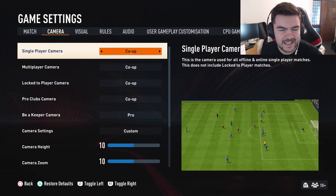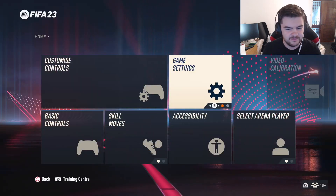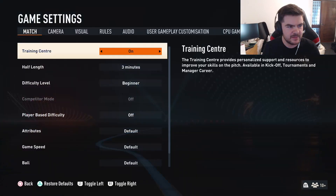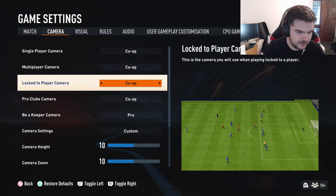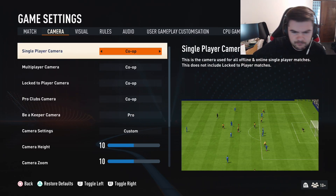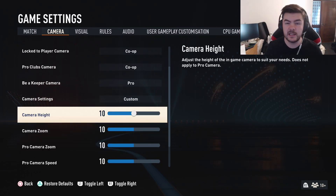Quick controller and camera settings video. In game settings, the only one that really matters is camera. I play on co-op, but telebroadcast is also really popular. Co-op lets you see more through balls, and since through balls are really strong this year and dribbling is not, co-op is the clear choice.